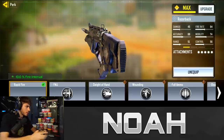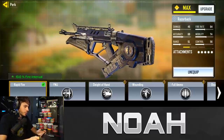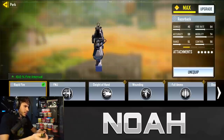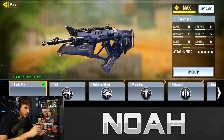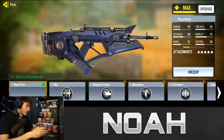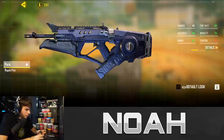As you guys can see above me right here, it says minus 10 fire interval. I was curious what this actually meant, so I was testing it out against the base version of the Razorback. From what I understand, every 30 shots it is going to be shooting three extra, which basically means every 10 shots you take, you'll be able to shoot one extra — which of course is going to decrease the time to kill.